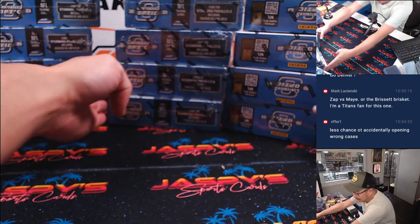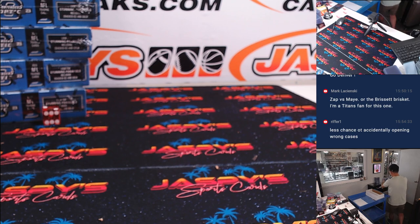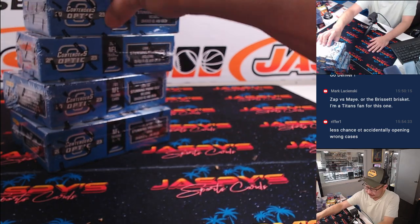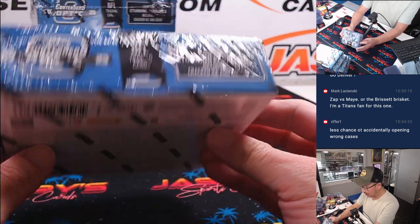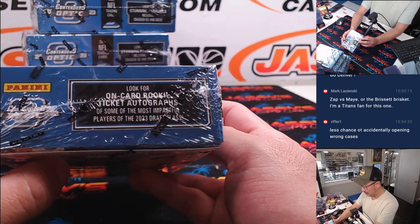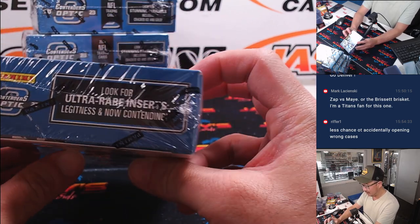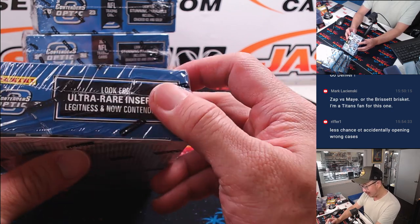My guess is that we should be able to go through this entire case. Two autographs per box, six cards total. We're looking for stunning parallels including cracked ice and gold. On-card rookie ticket autographs, et cetera. And the ultra rare — a legitness — and now contending.